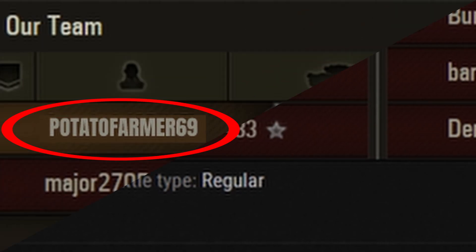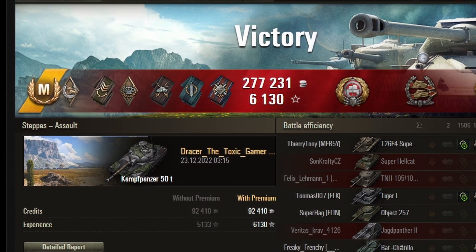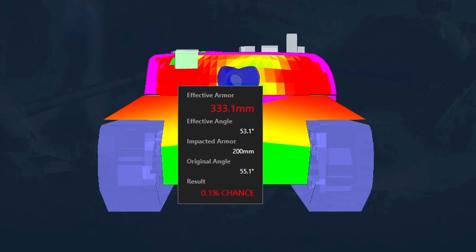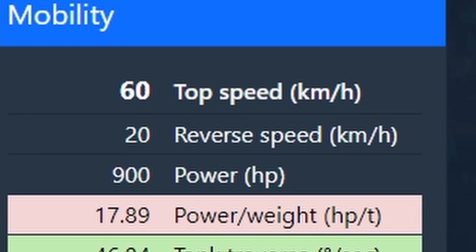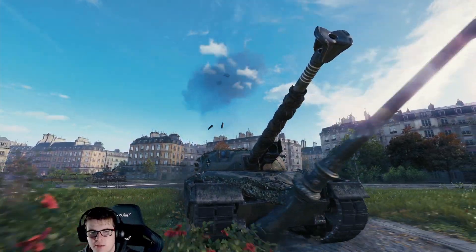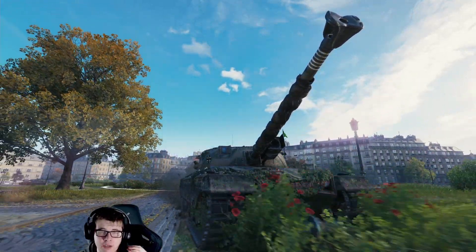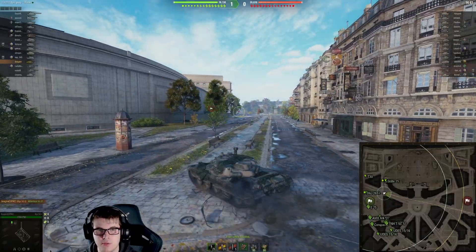Even the worst players look insane in this video, and that's why today's video is going to show how this tier 9 vehicle plays like a tier 11 when one of the best players in World of Tanks jumps into it. This is going to be some cracked gameplay. Today we are of course talking about the KPZ 50T and why this vehicle is on a completely different level to the other tier 9 mediums available within World of Tanks.